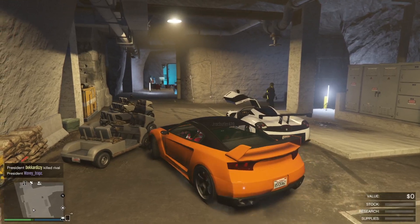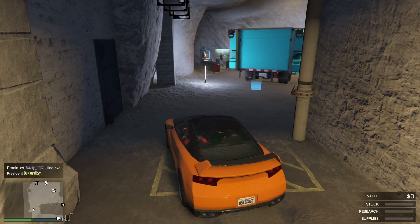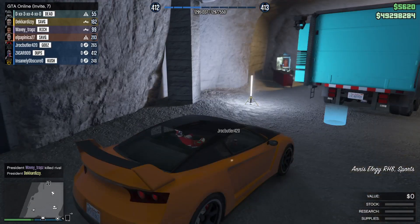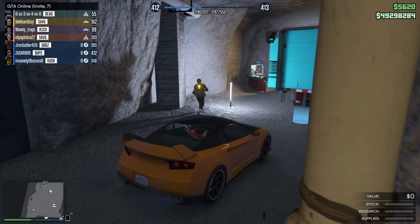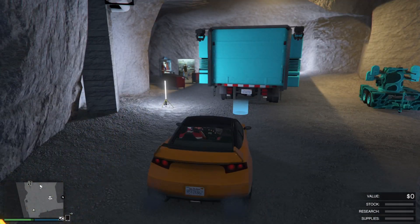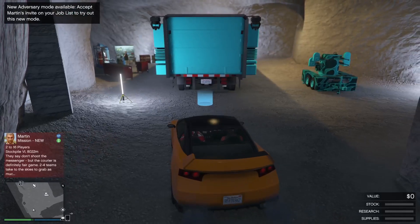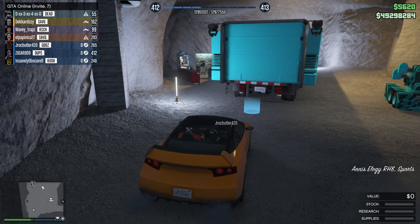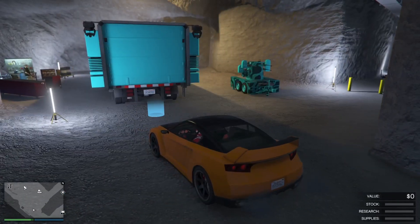Once inside the bunker, pull up behind the MOC to where you have the right d-pad option. Friend number two in the car is gonna start up a CEO and hover on retire — make sure he does not click on retire, he just wants to hover on it on the interaction menu. Once he's hovering on retire, you're gonna hit right on the d-pad and you will be frozen behind the MOC.